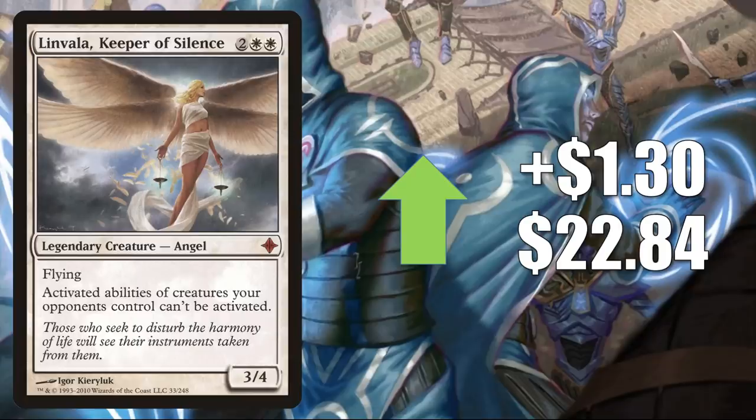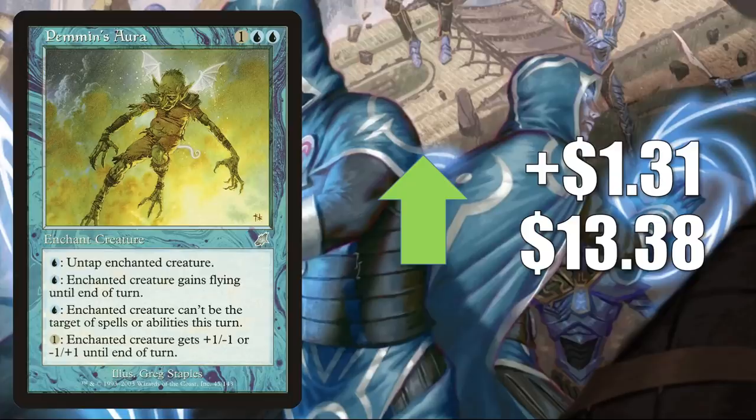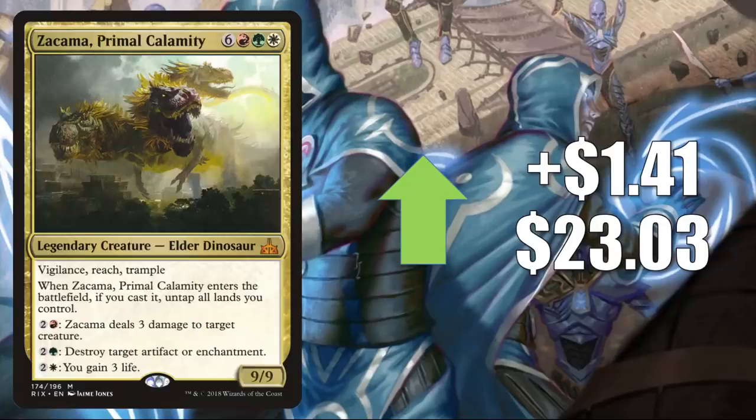Linvala, Keeper of Silence from Rise of the Eldrazi goes up $1.30 to $22.84 — popular in Angel builds. Ugin, the Spirit Dragon goes up $1.30 to $62.98 — found in Pioneer, Modern, Legacy, and it's also a big Commander card. Pemmin's Aura goes up $1.31 to $13.38 — this is part of a two-card infinite mana combo with Kazur the Ruthless from Commander 2020's Enhanced Evolution deck. City of Brass sees Modern and Legacy play but is a huge Commander card — Modern Masters goes up $1.29 to $15.82, Sixth Edition up $1.36 to $13.19. Zacama, Primal Calamity goes up $1.41 to $23.03.